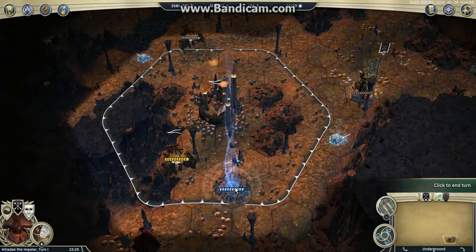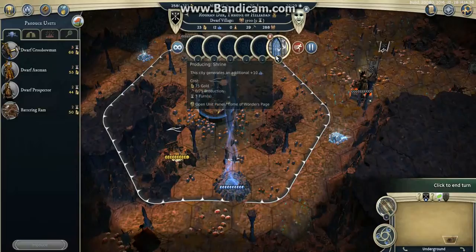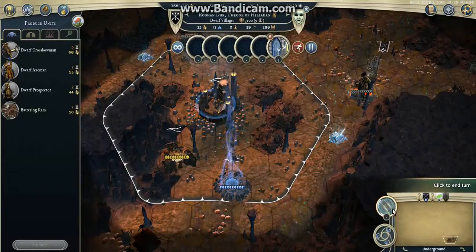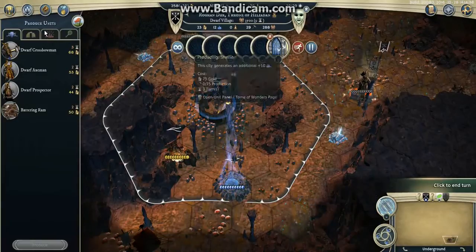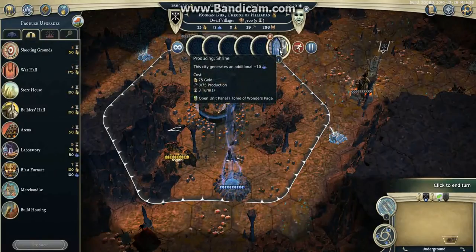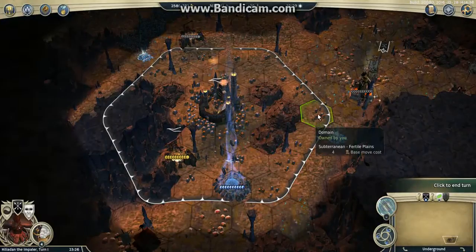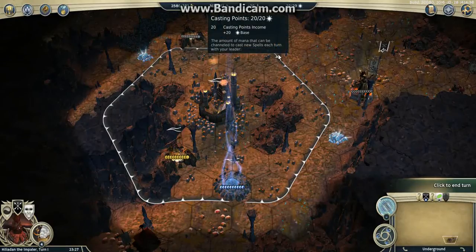So it's turn 1, and I just cleared one site. I started with my Dwarf Village and started the Shrine. This turn I will do 29 production, and next turn I will cast the Mana Fuel Cell on my city, and I will be able to finish the Shrine in 2 turns because it costs 75 gold. There is no point in casting the Mana Fuel Cell this turn — you will just waste mana. So I'm just preloading it, and next turn I will not use any casting points to cast it.